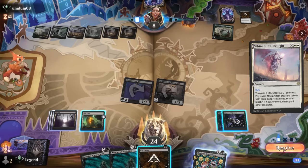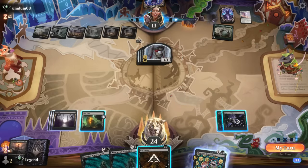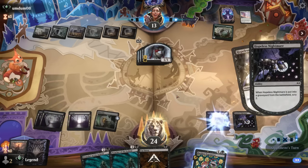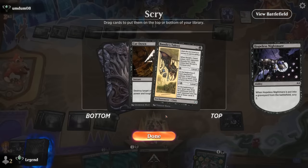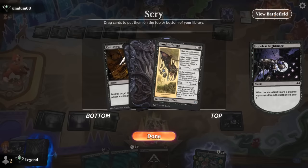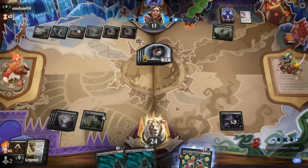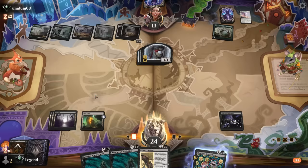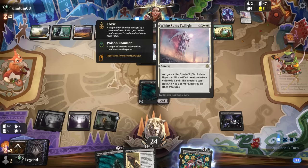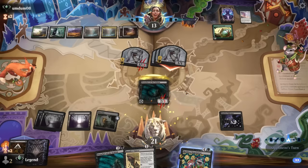White Sun's Zenith for five gains them a ton of life back and gives them five mites to start poisoning us to death. We sacrifice Nightmare, activate Blast Zone, and can still cut down a token. We found a Bandit's Talent. For now playing Preacher makes more sense so we don't die to poison — don't need to keep another Cut Down. White Sun's for five is kind of the threshold they needed to wipe the board.